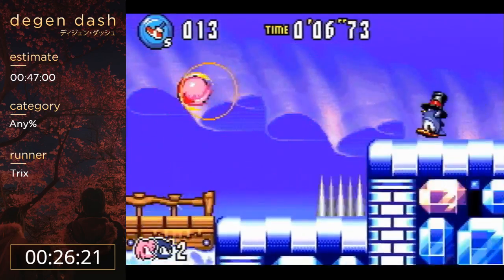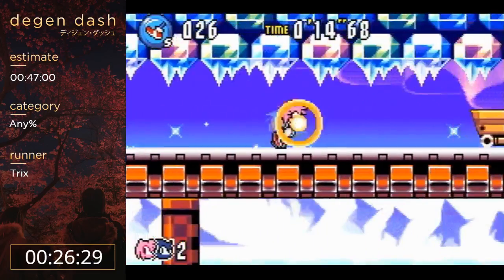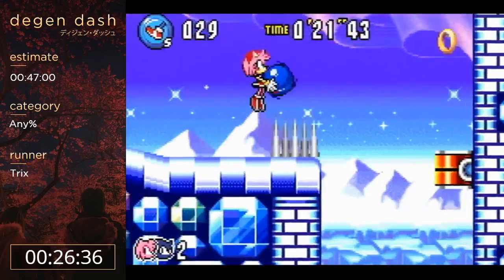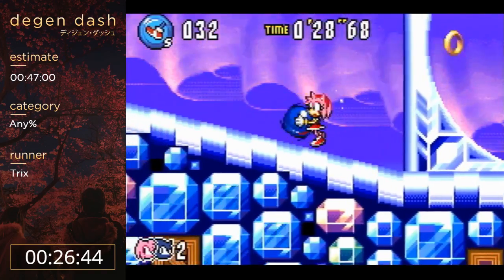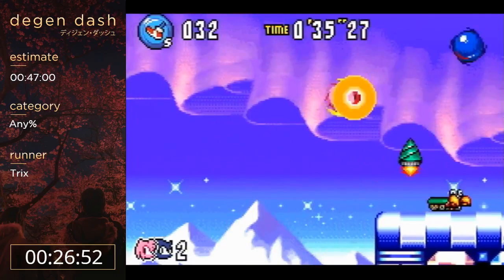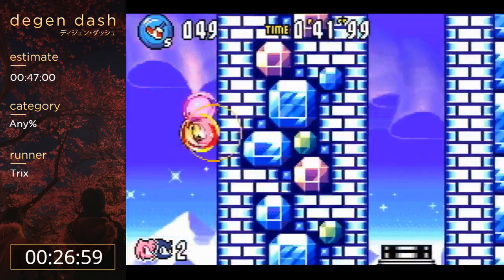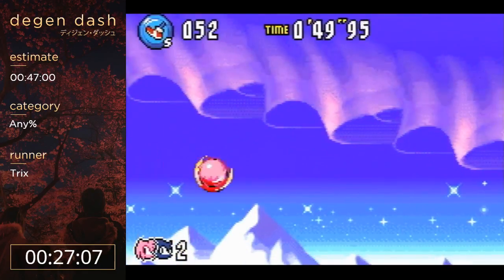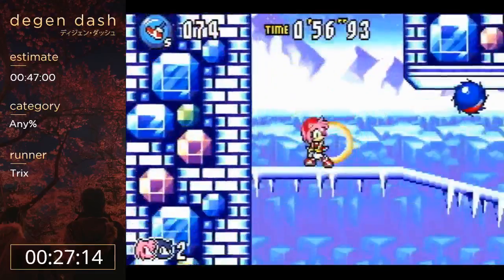That was really good movement there to get up on that rail - getting up on that rail is pretty hard, you have to have a lot of speed. This level is easier than Twinkle 2 because you don't have to do that skip, but I would say that this level is harder to optimize and play really well without losing time. I got good subpixels there - they could have made me lose all my speed but they didn't, so it's fine.